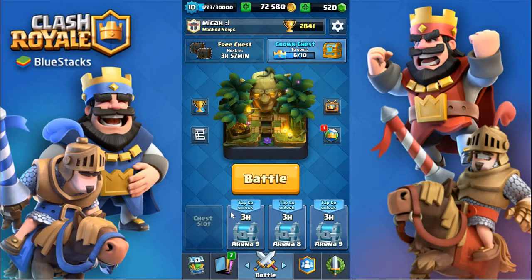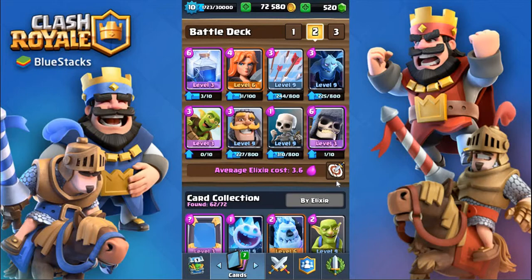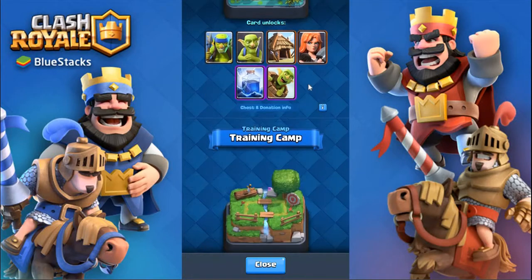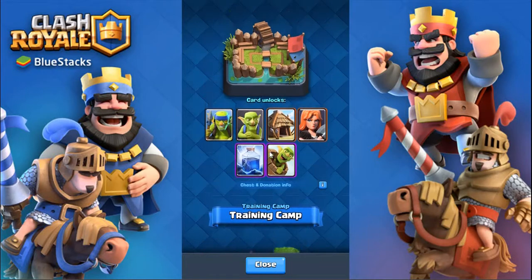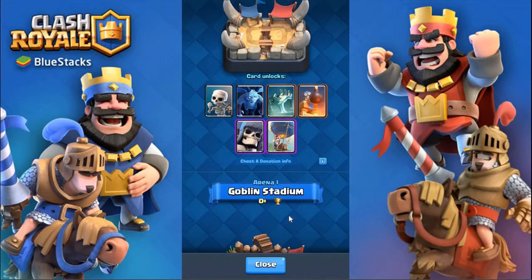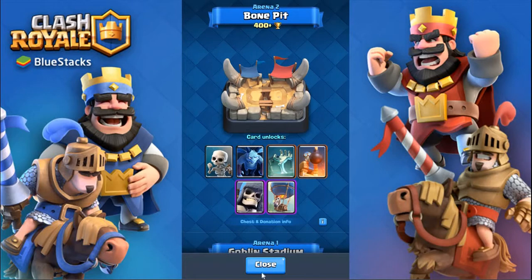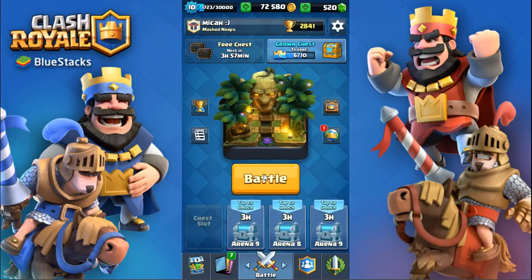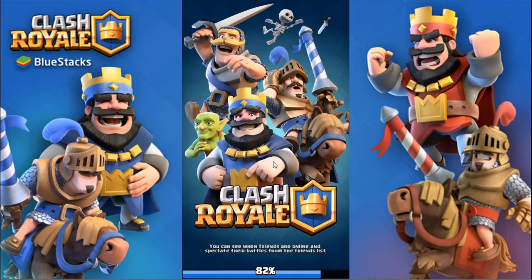Welcome to a brand new Clash Royale video, my name is Micah aka Ducky. Today I have the second part of the video where I show all the cards you can only get for certain arenas. Last time I did a video about cards you can only get in training camp and Goblin Stadium, but it didn't get published, so I'm starting from Bone Pit. These are cards you can only get in Bone Pit — it's a giant skeleton deck that also works with the balloon, so I'll be doing two battles with each.